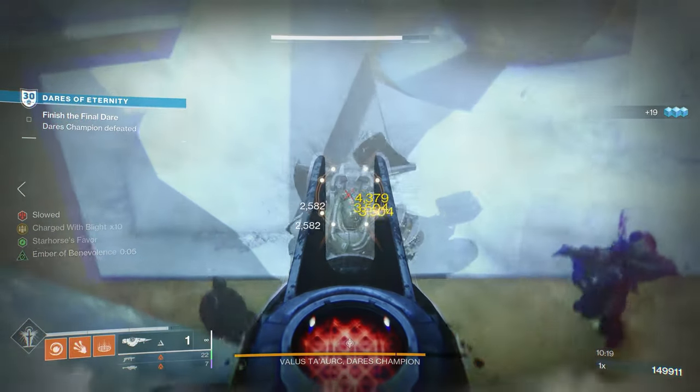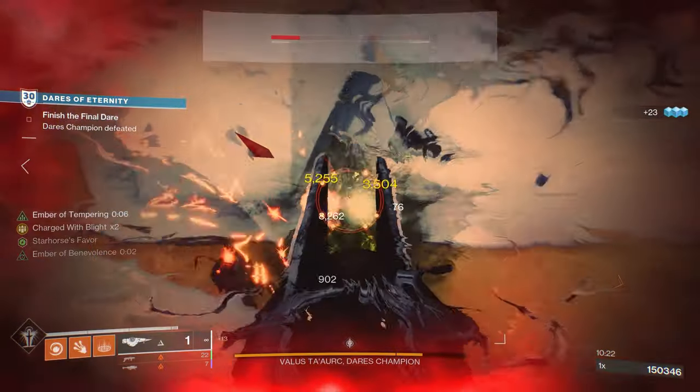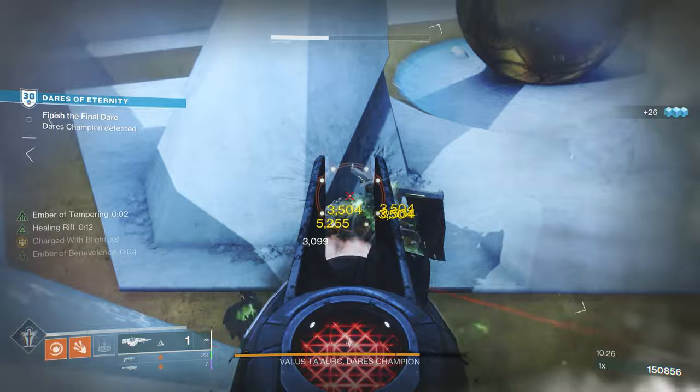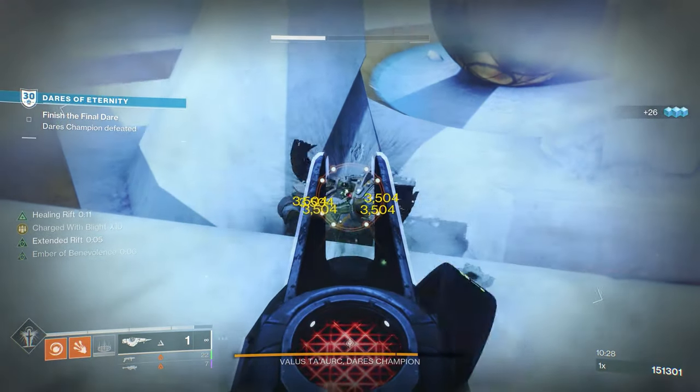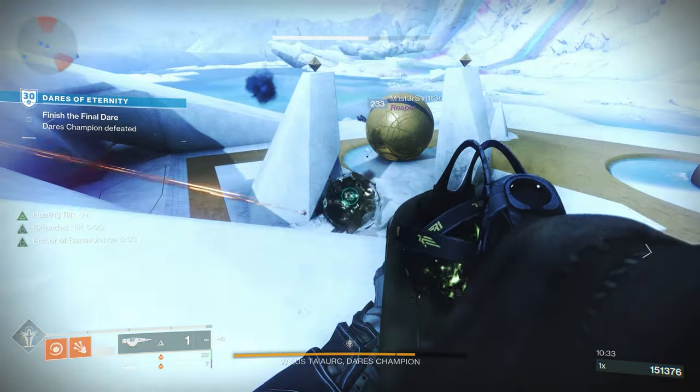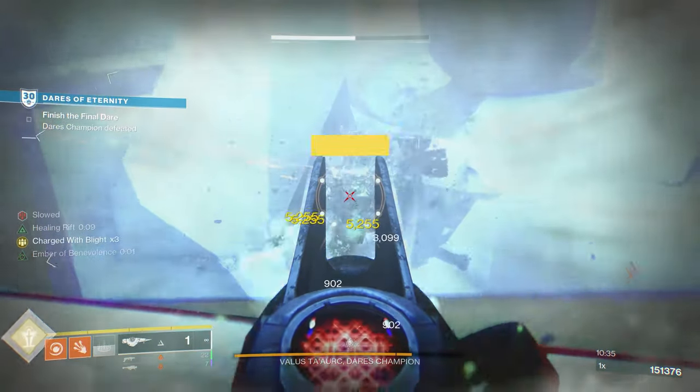How's the build? It's surprisingly simple. All you need is a fragment and two exotics. The mods can be whatever you want — I went with healing from solar elemental wells. So if you're lucky enough to have Touch of Malice, I highly recommend trying this build out. And if you are unfortunately still trying to get it, I wish you the best of luck.